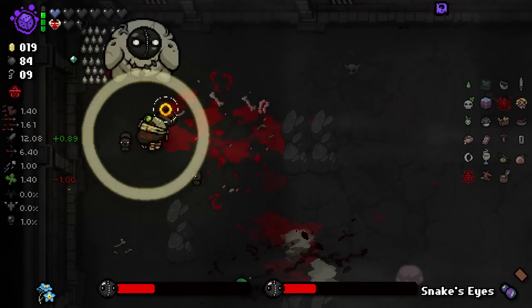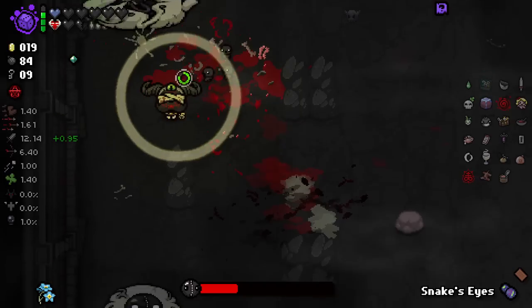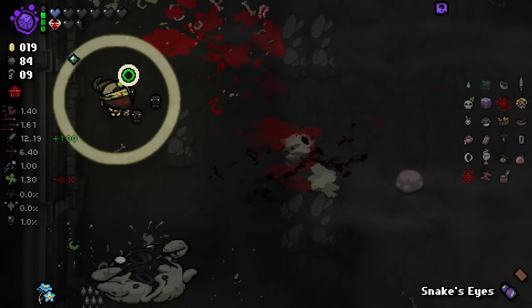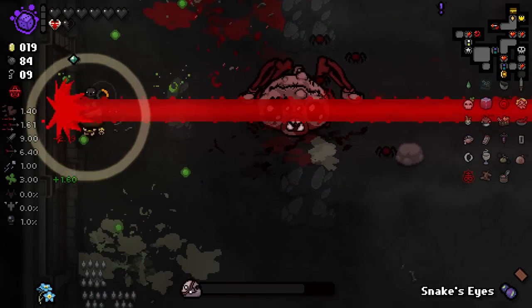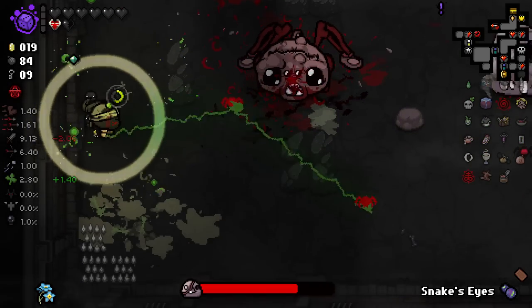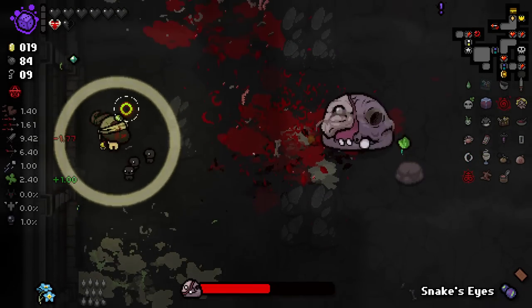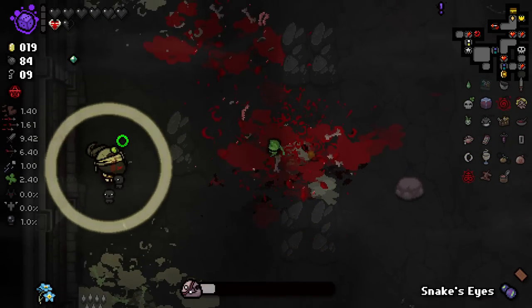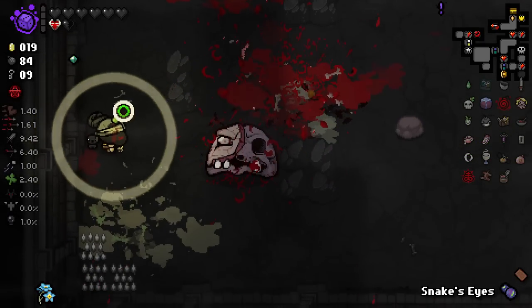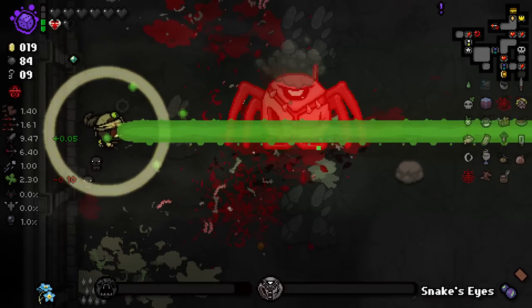These guys are jumping — that means they're doing some Brimstoning. Yeah, no thank you. We are doing good damage to them though, which is nice. We can keep rerolling our curses to get some extra black hearts. I got Brimstone from across the map by Monstro. I like the way he's jumping directly onto the Bugger Tiers again — it's so funny.